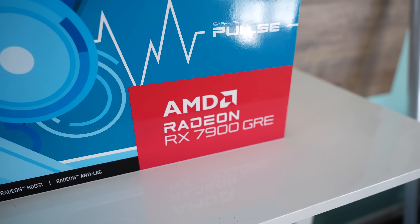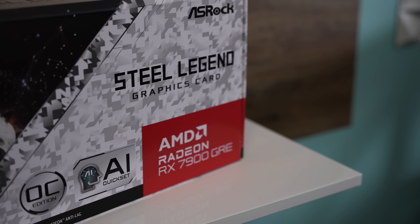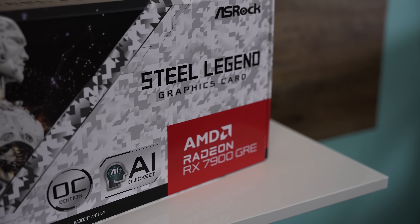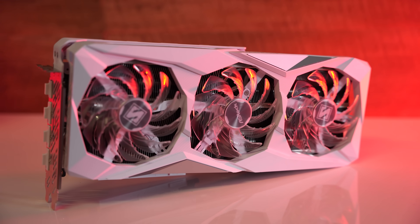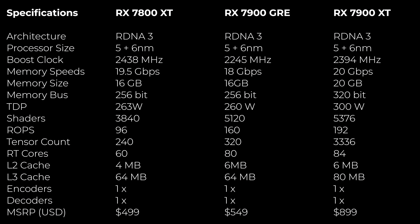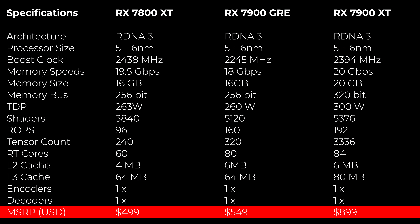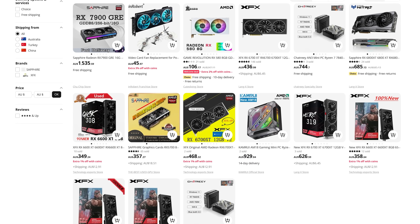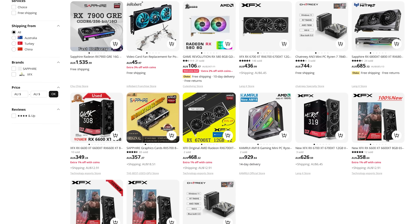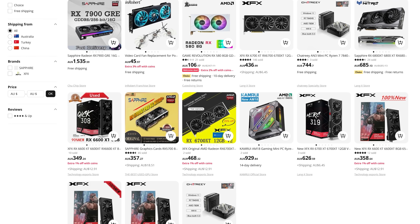Last year in July of 2023, AMD launched the RX 7900GRE, aka the Golden Rabbit Edition, and this was a China exclusive only. In fact, AMD went as far as to block and restrict the sales of this card via places like AliExpress, meaning that if you were in the US, Australia, the UK, or Japan, it was very difficult to obtain one of these graphics cards at a decent price.